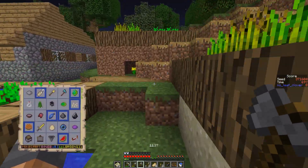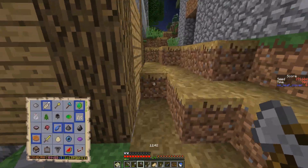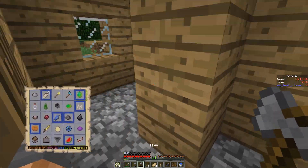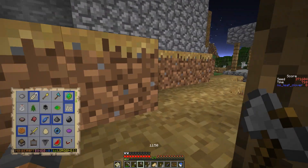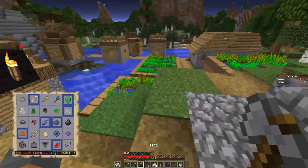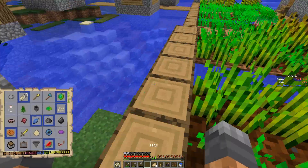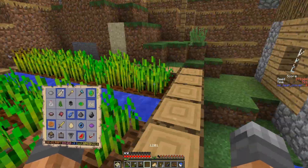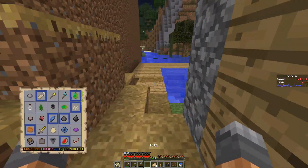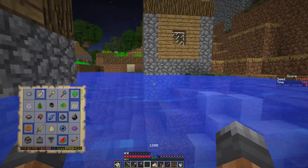We need a desert for the cactus green. There's a blacksmith right here and an enderman — we should really focus on that first. Our axe is about to break though, which is not good. I'm pretty sure I heard an enderman here but I don't see one. Was it on the ground? Who knows.